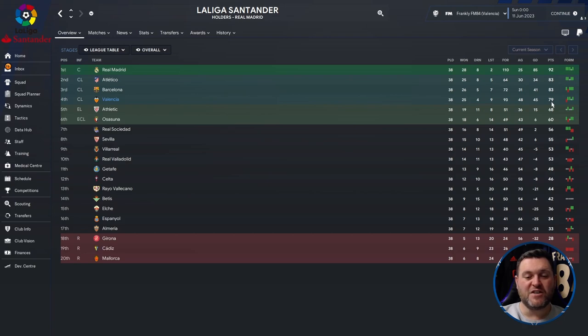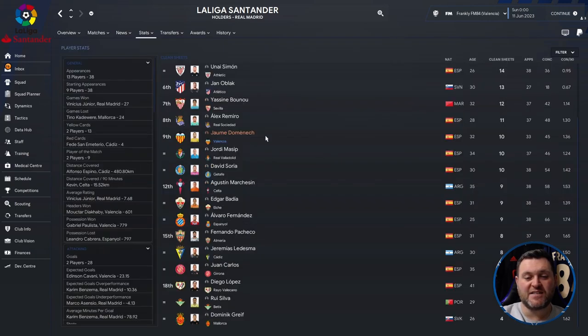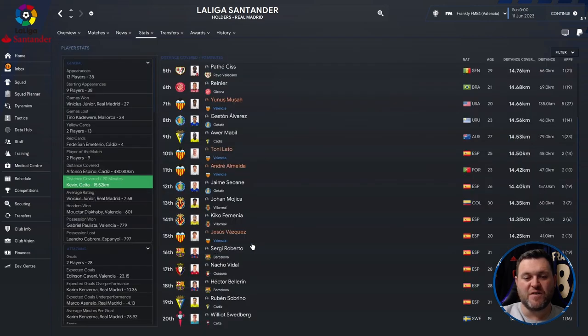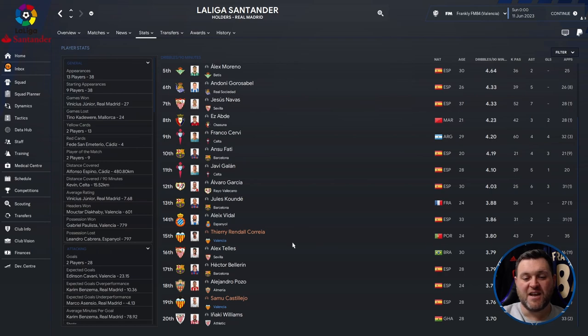They finished only 4 points behind Barcelona and Atletico directly above them, though some way off league winners Real Madrid. In the profiles: Lino got 28 goals and Cavani got 28 — a 56-goal partnership between the two strikers. Cavani had a 7.61 average rating, Lino 7.54. Gaia got 15 assists. Cavani took 9 Player of the Match awards. Domenech got 10 clean sheets. Disciplinary was not good — Folkier had 13 yellow cards, Carrera 12, and Gaia 12. In distance covered per 90: Younus Moussa 14.66, Leto 14.5, Almeida 14.42, Vazquez 14.25. Gaia had 4.40 tackles per 90. In dribbles per 90: Rendell Correa with 3.8 and Castillo with 3.76.